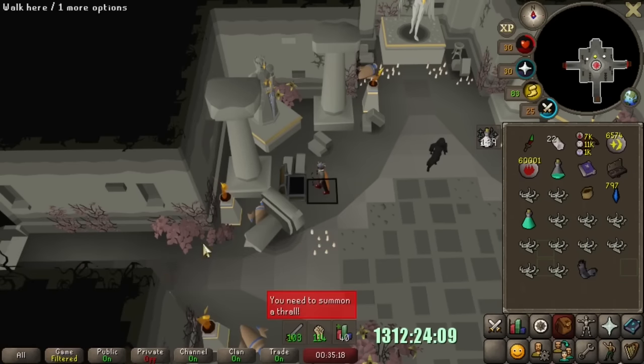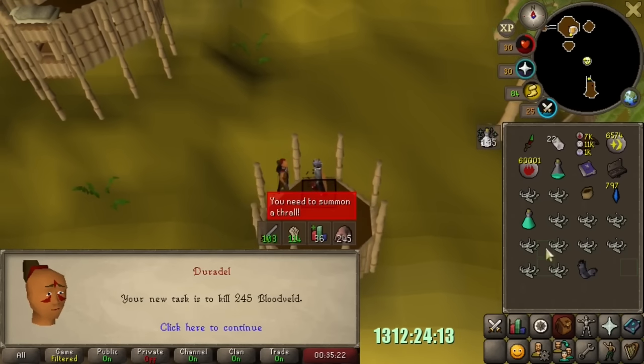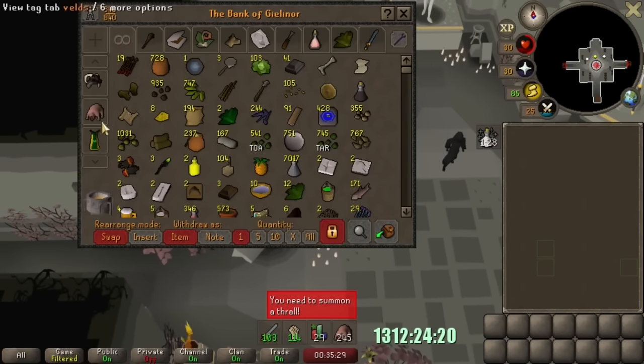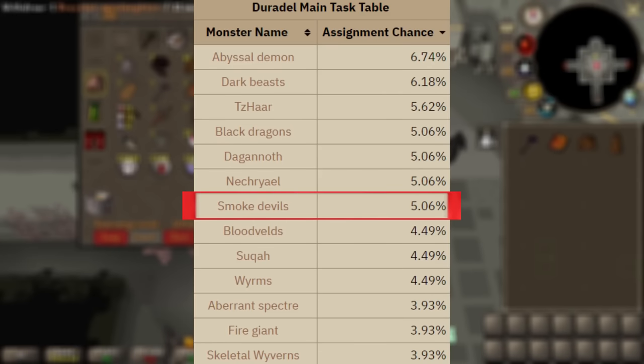The only difference between slaying now and previously is that being level 93 gives us a chance to get smoke devils, and these actually carry a high weighting to be assigned, which is 9. When plugging my task unlocks and blocks into the wiki calculator, smoke devils become tied as the 4th most common task I can be assigned.